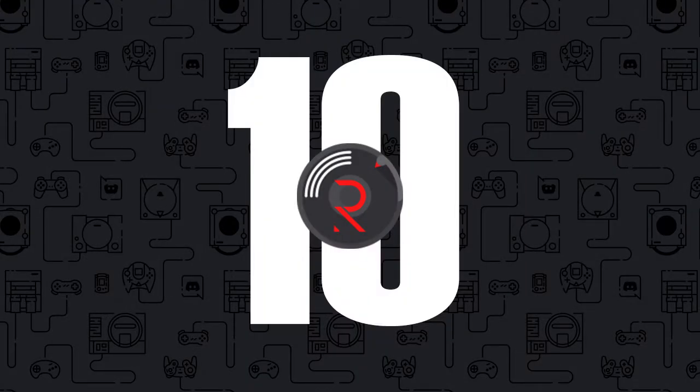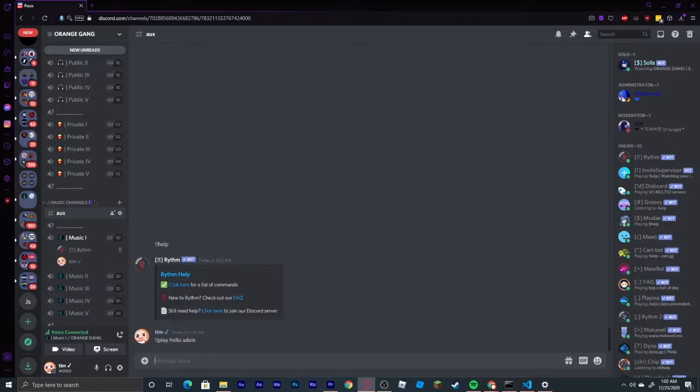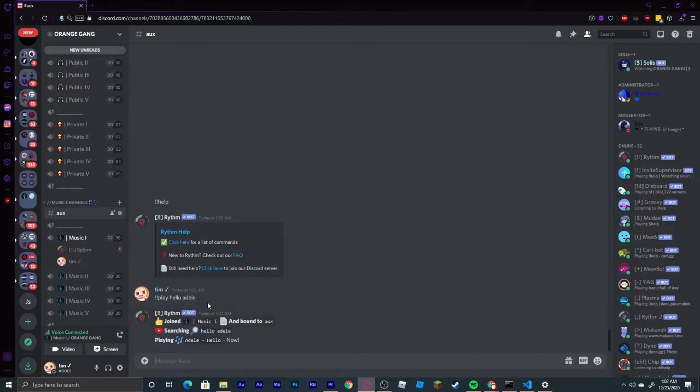Coming in at number 10, we have our first music bot: Rhythm. This is one of the best music bots on Discord — it has little to no lag and it has many features that many other music bots do not. If you are interested in adding this, the link will be in the description.